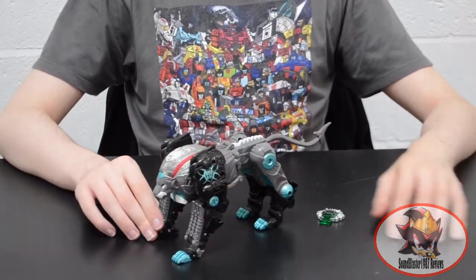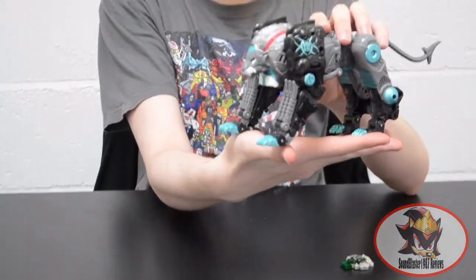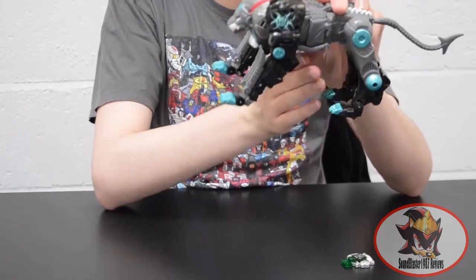I got this guy recently off eBay. As you can guess from the name Nemesis, he is in fact a black, silver and teal with red accents repaint of Leo Breaker.